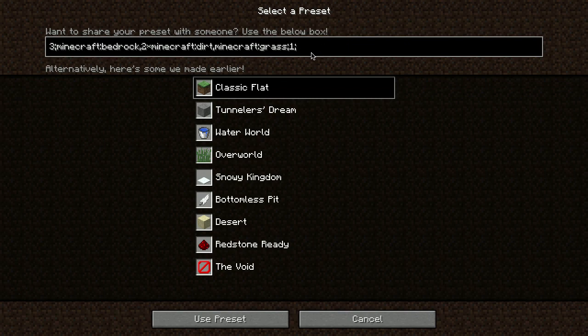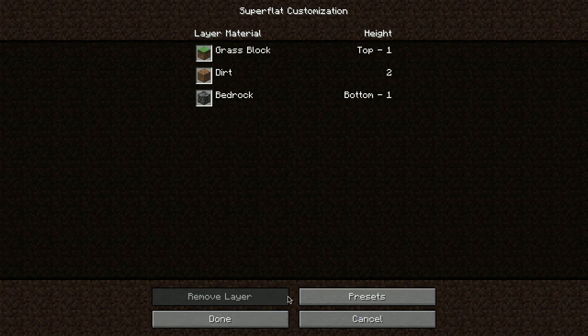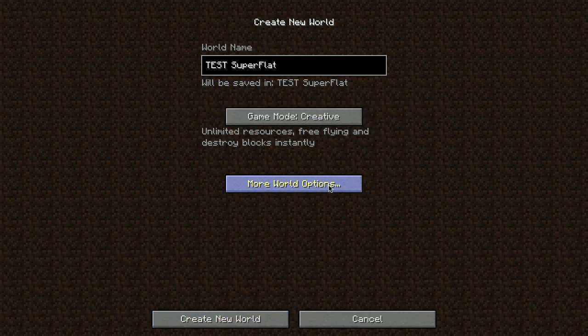Then we have the biome ID and any special features. If we type 5, which is the biome ID for a Taiga, and hit 'use preset', it generates one layer bedrock and so on. You can add more layers of dirt if you want — doesn't matter for superflat. Then hit done and create new world.